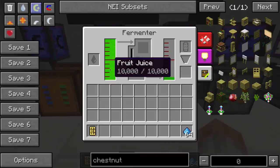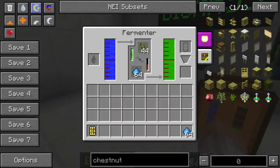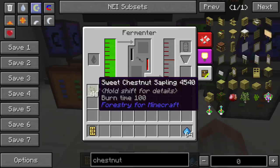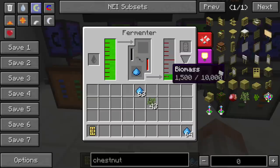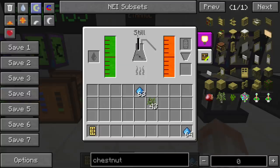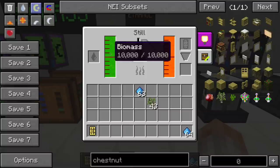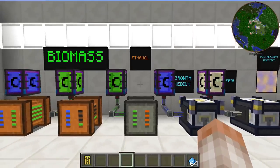Another thing you can do is use that fruit juice you got from your papaya. Run a papaya through a squeezer, put it inside the fermenter. For every one sapling, you're going to get 750 millibuckets instead of 500 — that's 250 millibuckets more per squeeze when you use fruit juice. That gives us something called biomass. What do you do with the biomass? You put it inside a still. Provided the still has power, you pipe it right in, and the still is going to smush it down into ethanol. Ethanol is going to be extremely important a little bit later on.